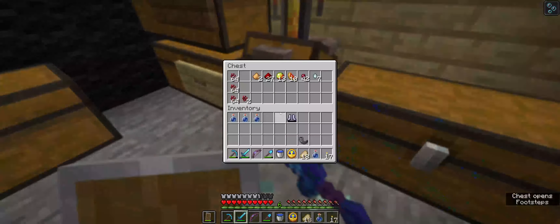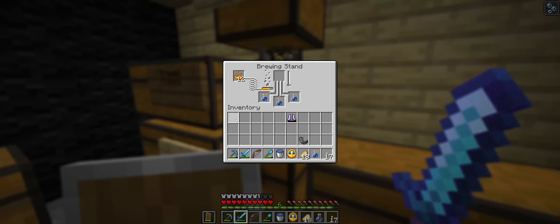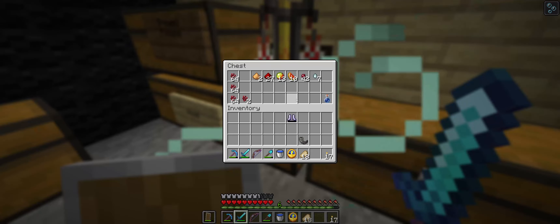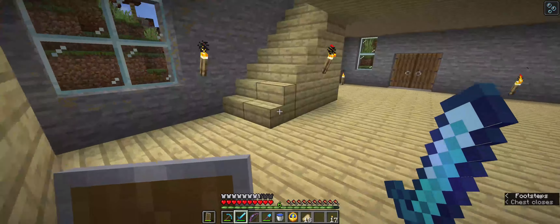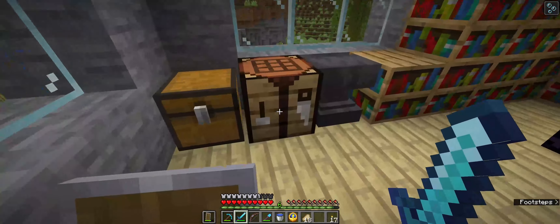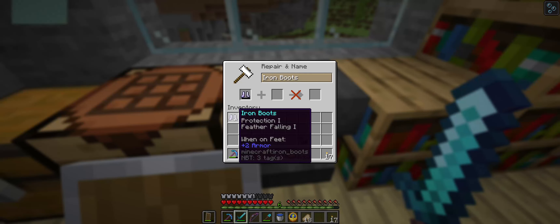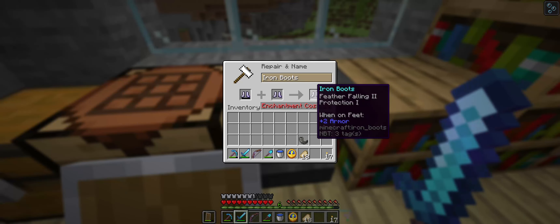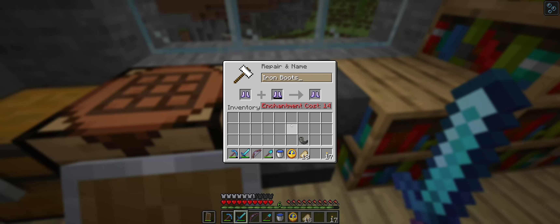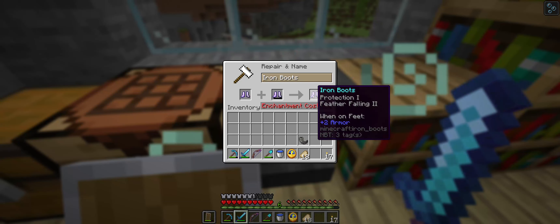First drop off the potion things. I'm going to have to go fishing at some point. Put that there for now. I think I tried this and I couldn't do it. Didn't take the boots off. What if I flipped it around? I need 14 levels and I can get feather falling too.